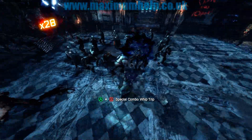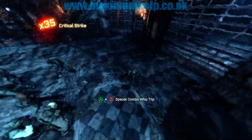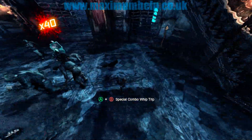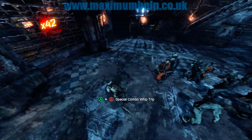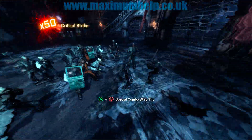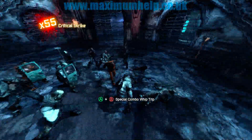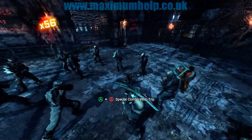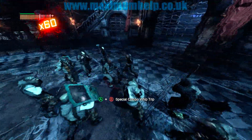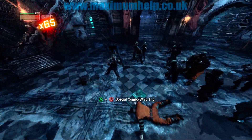The trick is to keep moving. If you stop even for a second, you're liable to get hit. Although this can be done without staying in Free Flow Focus mode, I've found it much easier to do if you stay in Free Flow Focus mode, due to the greater reaction times this gives you. These enemies attack really fast from all directions, so the extra speed comes in real handy.